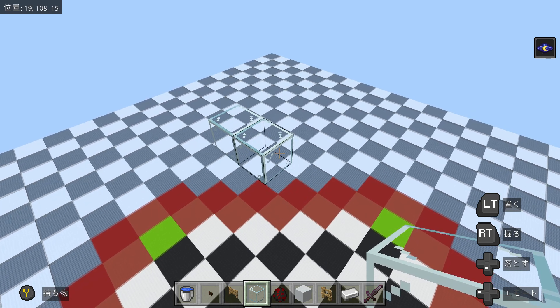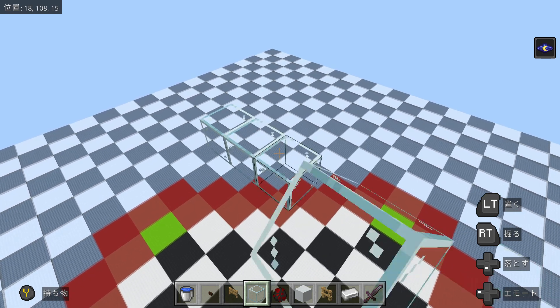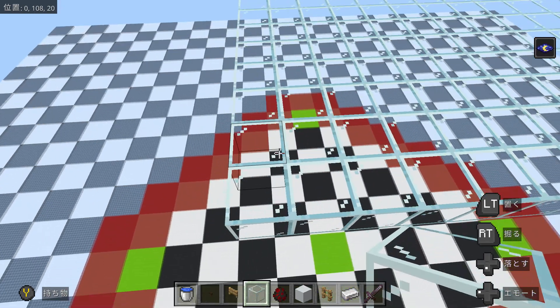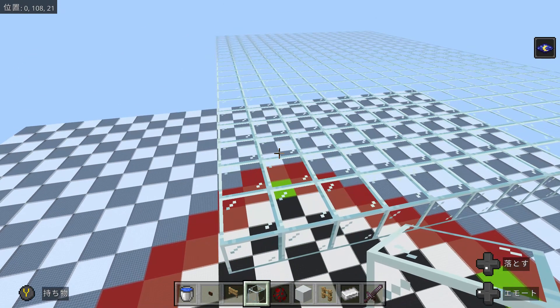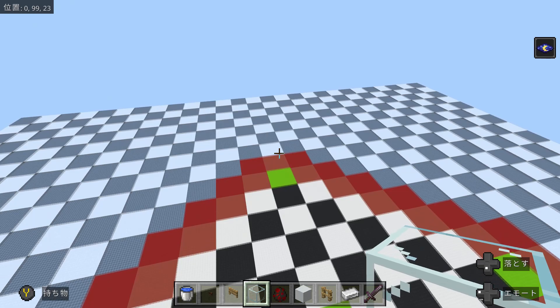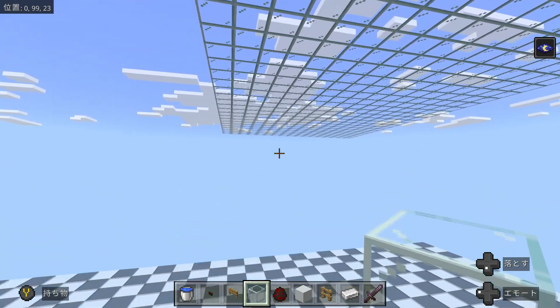So here we're going to make the roof first. Now that this is done, we're going to make two ice platforms of 17 by 8 each, exactly 42 blocks under the glass roof, where we want our first layer of farm to be. We'll build the first layer of farm at Y equals 64, with our roof at Y equals 108.